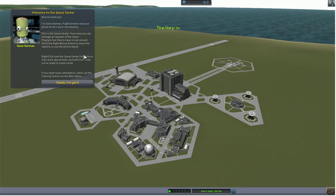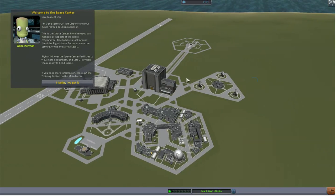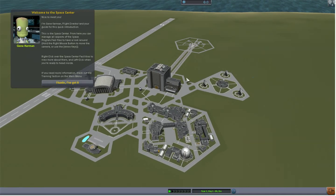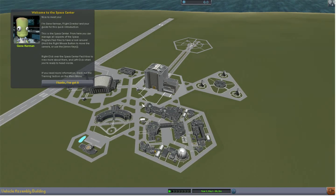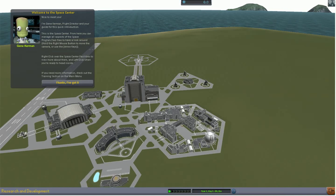Okay, nice to meet you. I'm Jean Kerman, flight director, and your guide for this quick intro. This is the Space Center. From here you can manage all aspects of the Space Program. Feel free to have a look around — hold the right mouse to move the camera or use the arrow keys. Right-click over the Space Center facilities to learn more about them. Left click when you're ready to head inside. If you need more information, check out the training section. Yeah, yeah, got it.